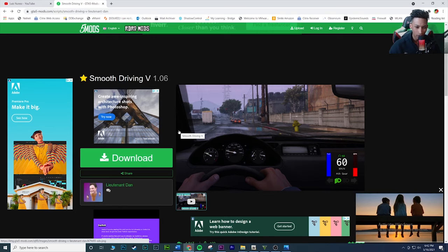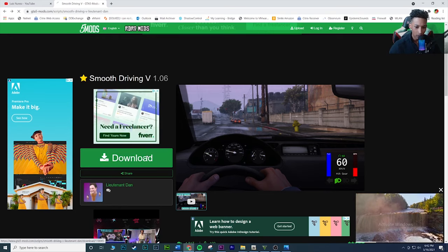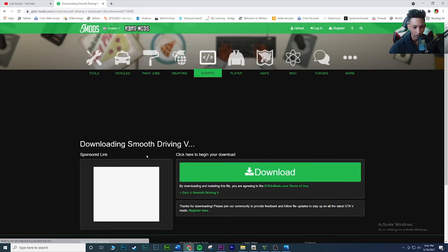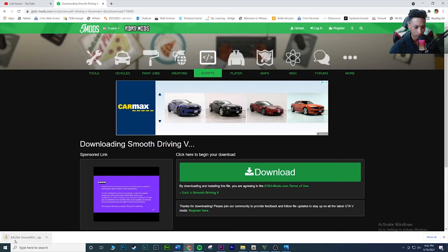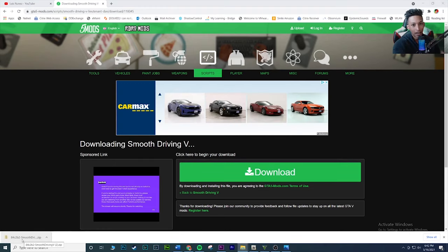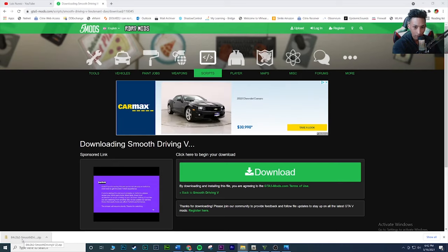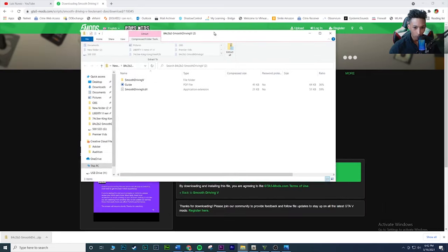The mod is called Smooth Driving V. Click download — I'll have it linked in the description. Just so you know, make sure you have Script Hook V, Script Hook V .NET, and OpenIV installed. If you don't have those, I'll have a card at the top linking to my tutorial for those.